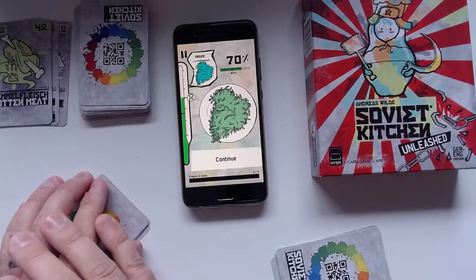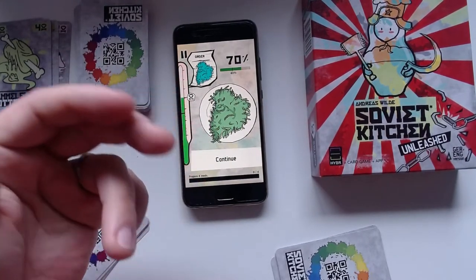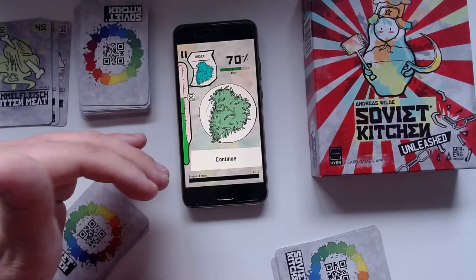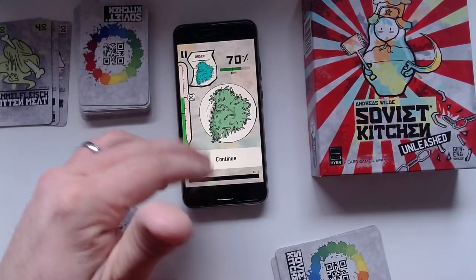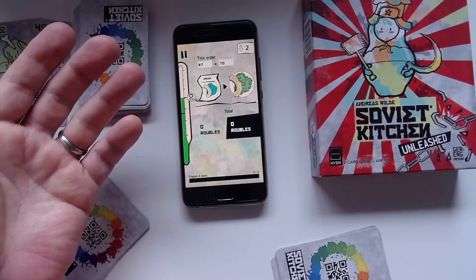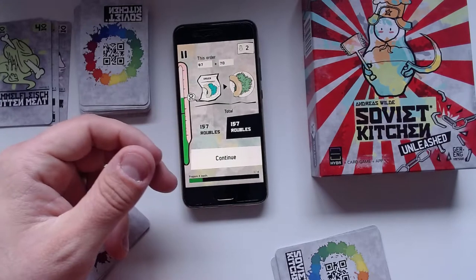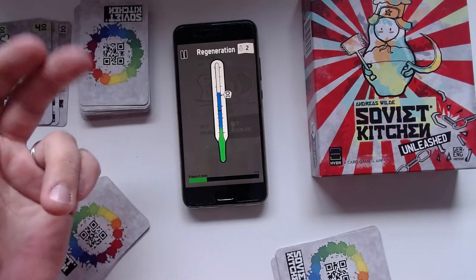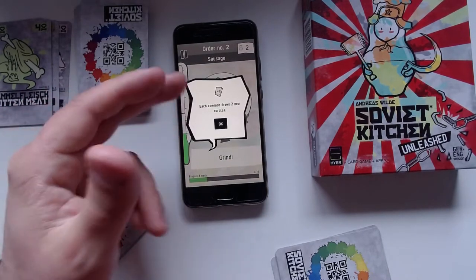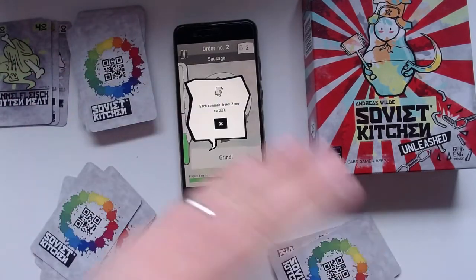After grinding, we're a little bit off but that should be at least 40 percent. Yeah — 70 percent! It's a completely different shade than the sausage, but it's still in the greenish color family, so it's still a pretty good match. That finishes the first meal. We get 157 rubles — that's cool. Then the poison gets subtracted and reduced. The app tells you: 'Each comrade draws two new cards,' so everybody draws two more cards and the game continues.